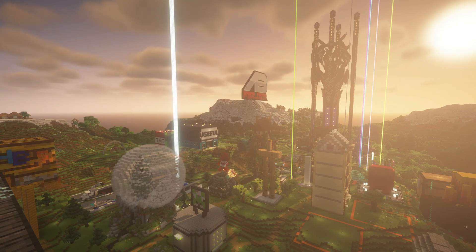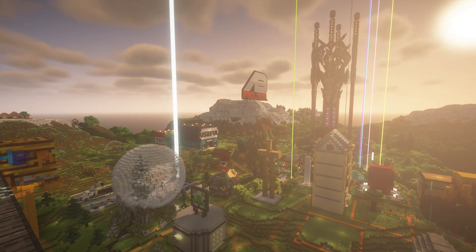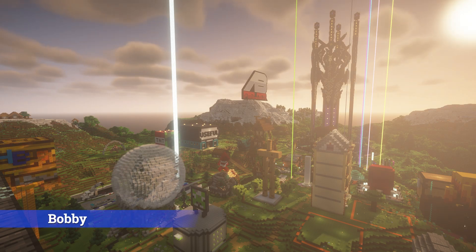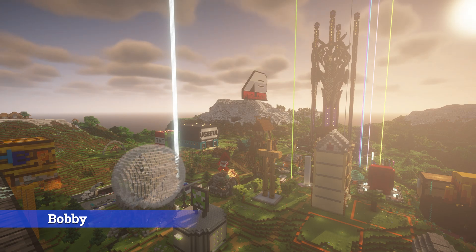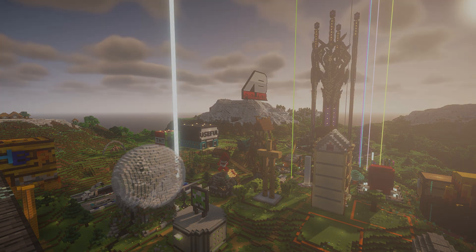Whilst we're talking about fancy screenshots, this server — which is completely free to play on by the way, come join my Discord — has its render distance set to 12, and as you can see that Abfield design is way in the distance. For this I'm using a mod called Bobby. Bobby caches the chunks locally and then renders them, allowing you to have your view distance set way higher than the server, which is awesome for those screenshots or if you've got a beast of a computer.